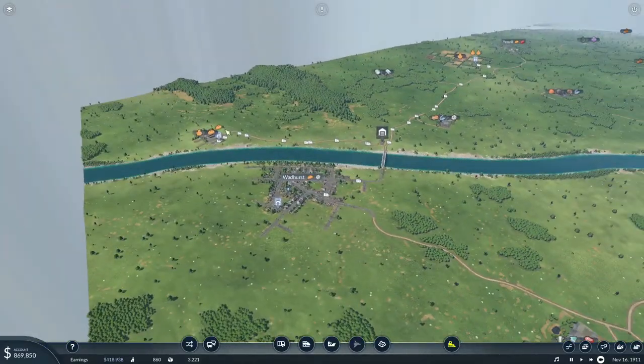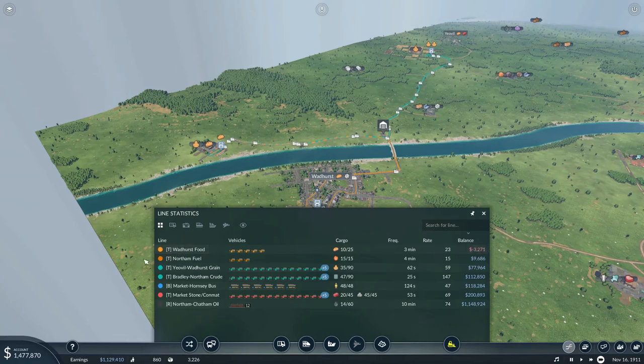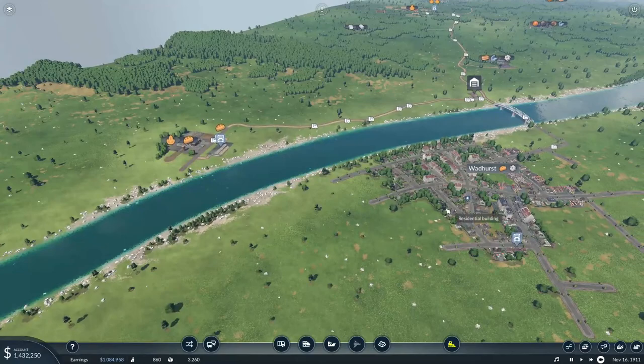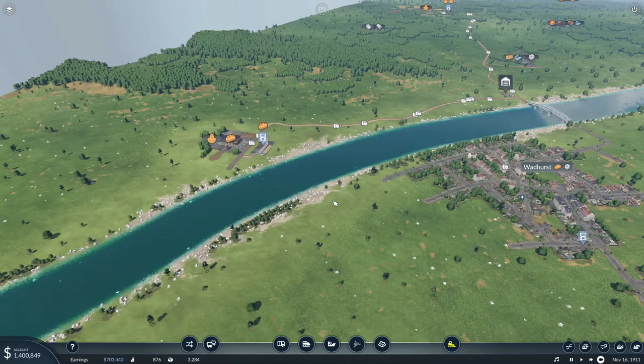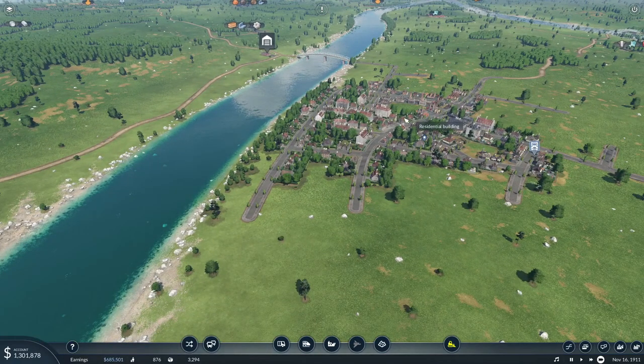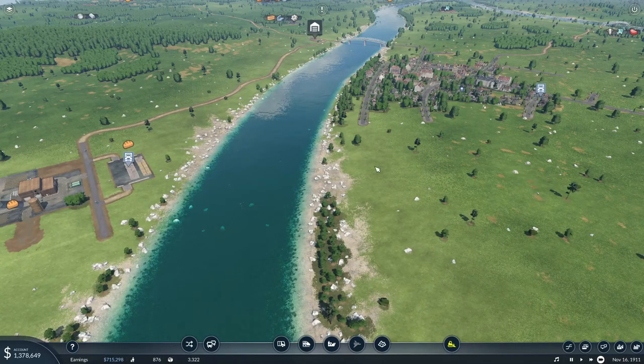I'm going to make an edit to this food line. This food line has been established for a while and it's still losing us money, and I think the reason is that the vehicles are just traveling too far for a delivery that's actually not that far in straight-line distance. You get paid based on straight-line distance, so from the food processing to the city, having them go on this big end-around loop is just meaning they're incurring too much expense and not getting paid enough. What I'm going to do is build a bridge right across here and connect them into the city, probably onto this road.